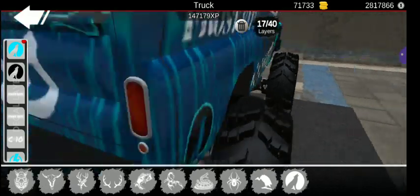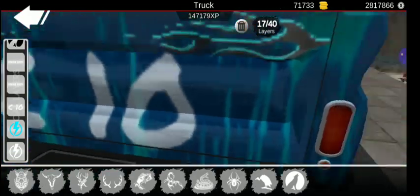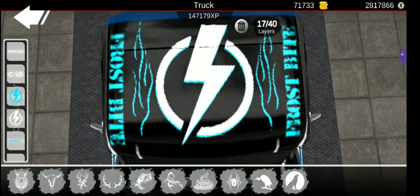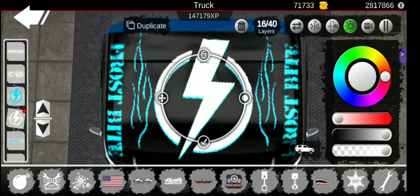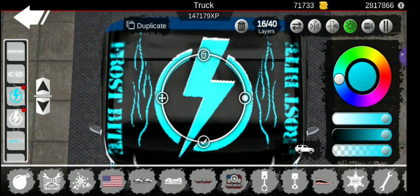You got 'Frostbite' up here on this part. You got C10 in the back, then you got the lightning bolt up here, which also has sort of the same shadow effect as the wolf and the racing flag. All you do here is take the white one, then duplicate and move the blue one into place a little bit, just a little bit off center.